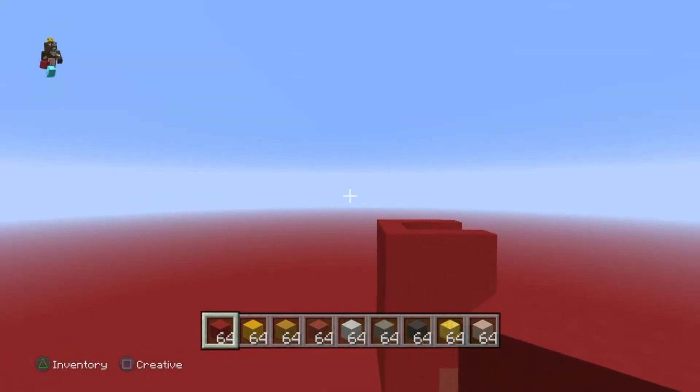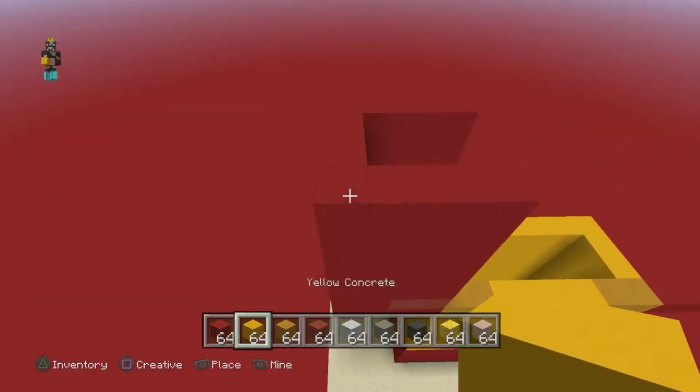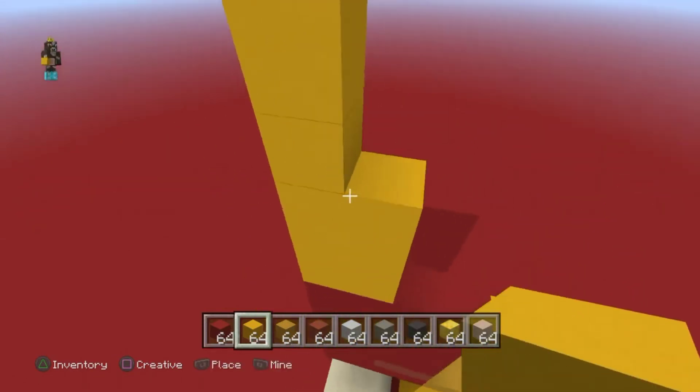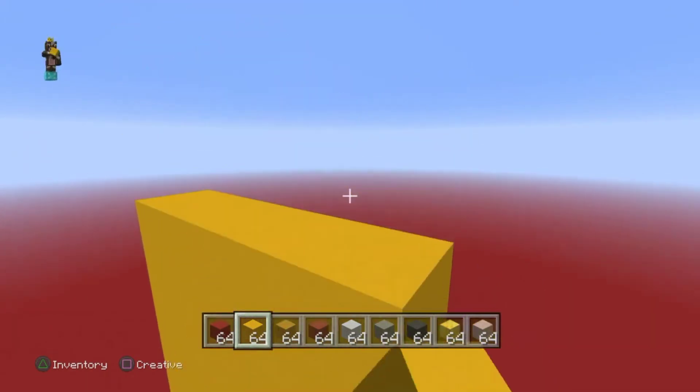With the yellow concrete go five — one, two, three, four, five — and then fill this in like that.